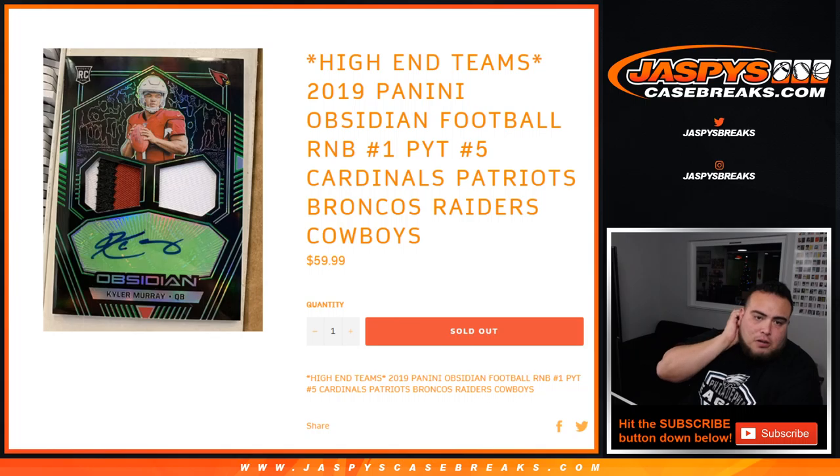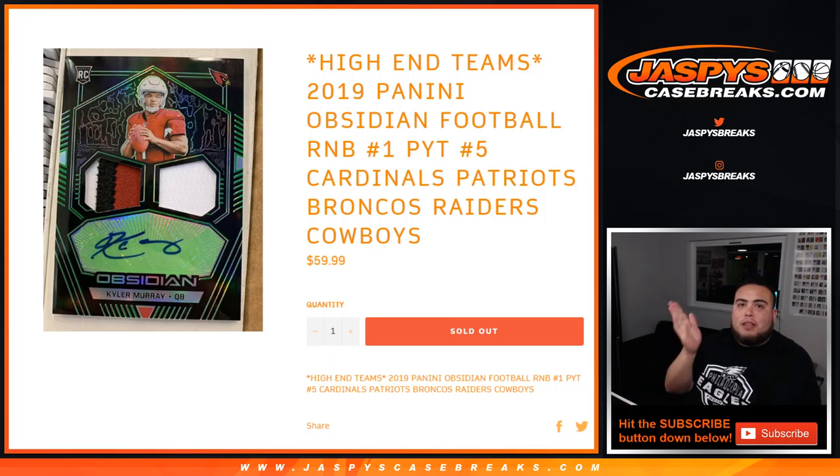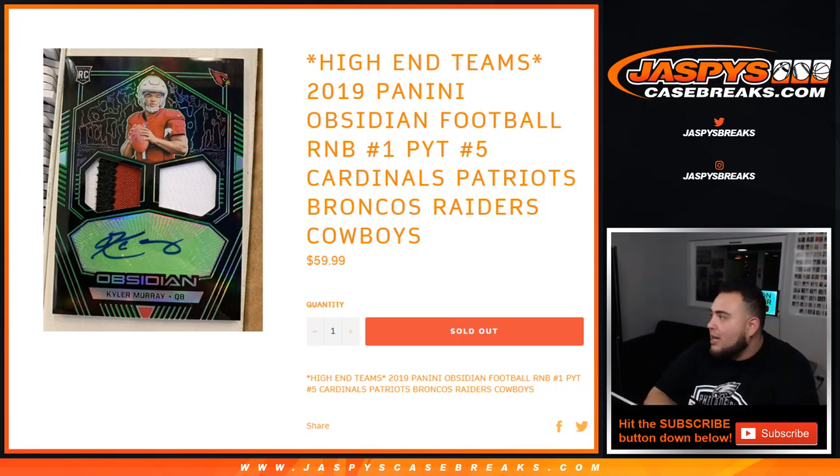Again, it's for the Cardinals, Patriots, Broncos, Raiders, and Cowboys. The break is sold out. You get a random number from 0 through 9, and if you have the right random number block — let's say 3 as an example — it'll be any card with 3 being the first number on the left side of the serial number dash. So 13 out of 99, 33 out of 49, etc., as long as the 3 is on the left side of the dash.